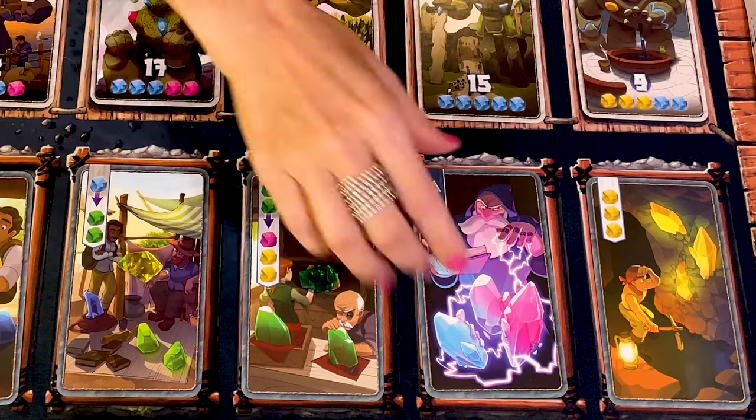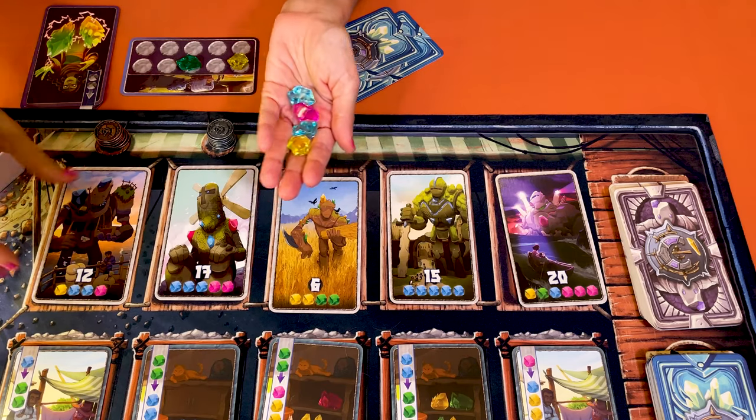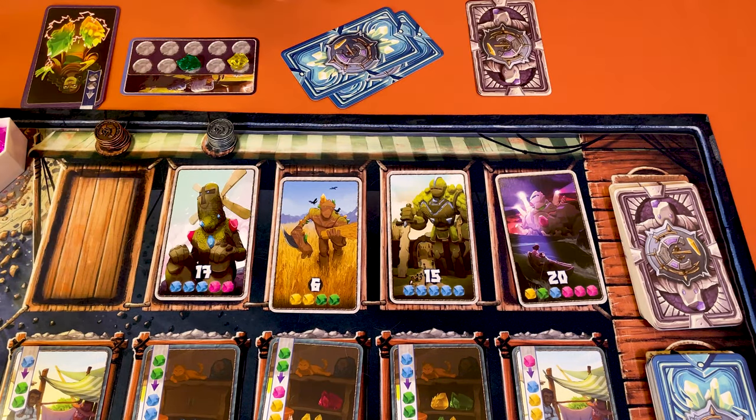In Century Golem Edition, you play a crystal merchant, mining soul crystals, trading them, and crafting them into crystal golems. Once a player has created the required number of golems, it's the end of the game, and the player with the most powerful golems, money, and crystals wins the game.